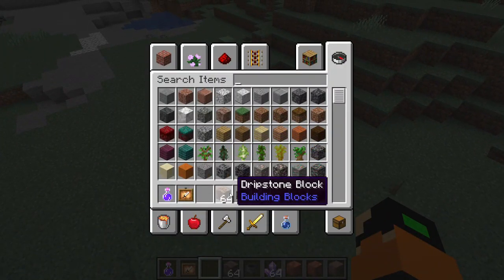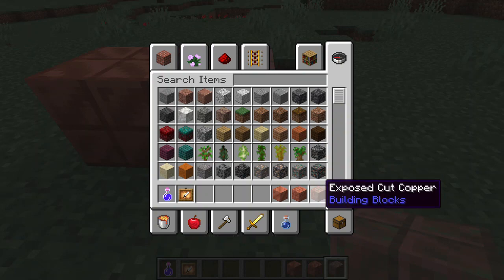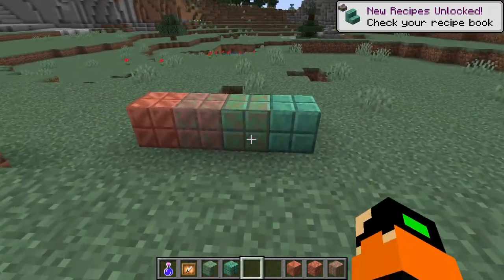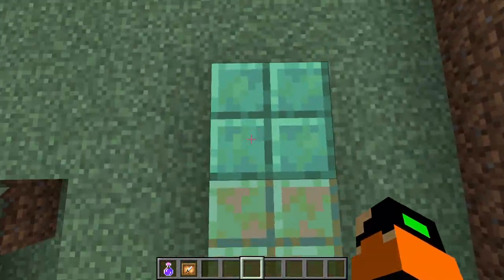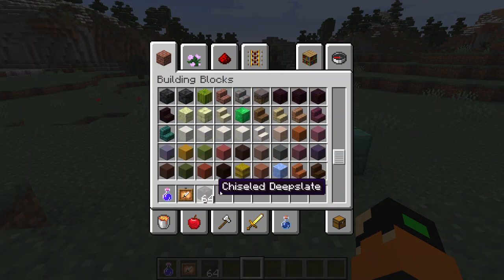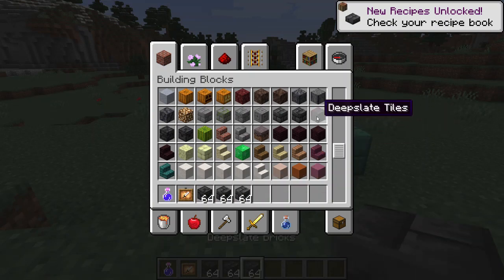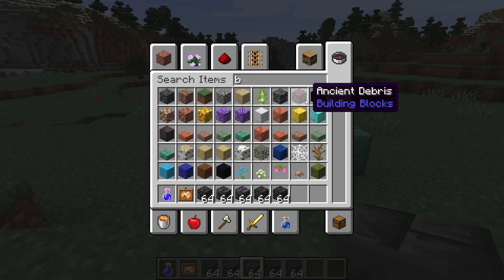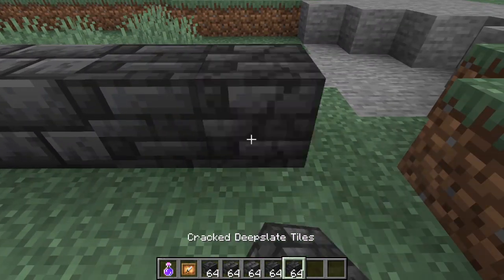We might revisit the cauldron at the end of the video. Then we have the different coppers: cut copper, exposed cut copper, weathered cut copper — the different stages it goes through. Then we have waxed oxidized copper. All of these go from clean copper to green if you build your house out of copper, which I think is really cool. We also have chiseled deepslate and deepslate, which are the new blocks. Blackstone is still here — I'd love the blackstone.